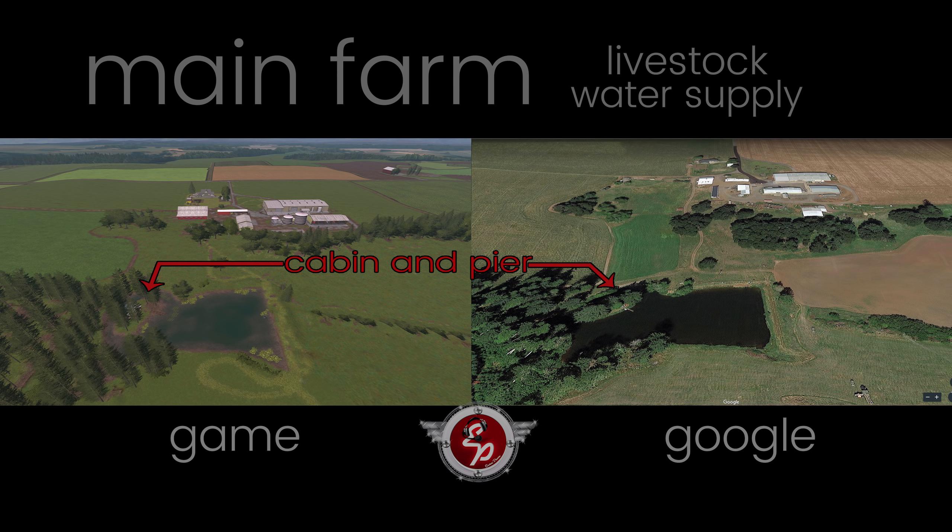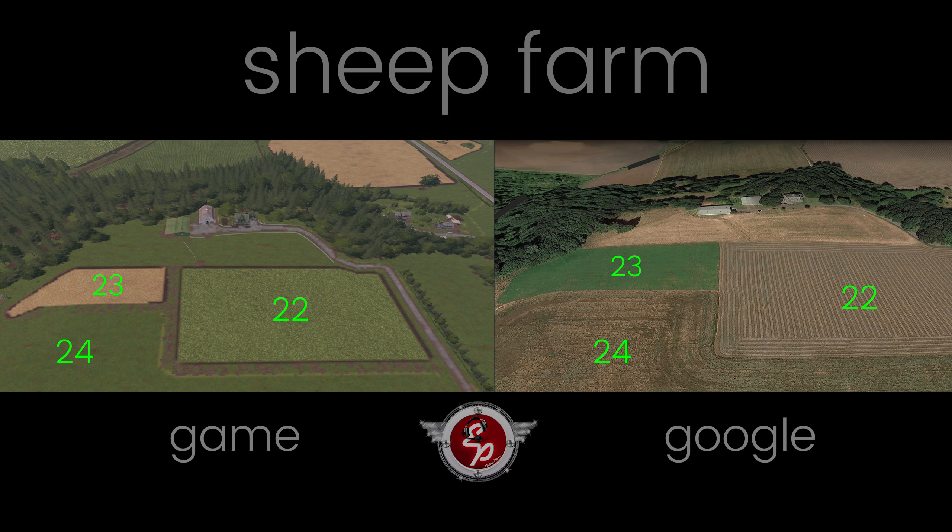Please forgive all the swirlies I did in the grass — I forgot to turn off crop destruction when I was exploring. And here's the old sheep farm. I took the liberty of numbering the fields so you can get a better perspective of where they are, because field 24 in the game is grass versus real life where it looks like something else — still dirt. They did a great job spot on with the roads.